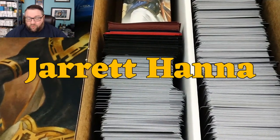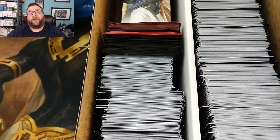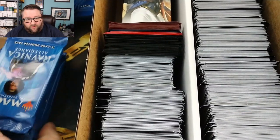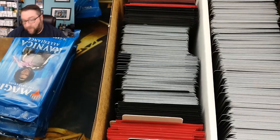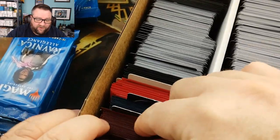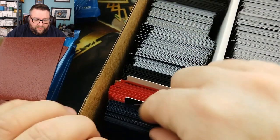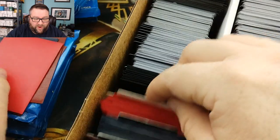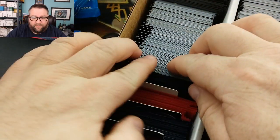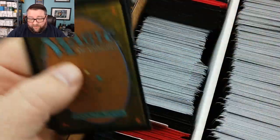We're going to start off with Jared Hannah — Jared Hannah, everybody! Thank you very much for being a patron. He is on our booster box tier, so he gets that stack of packs right there. We're going to go ahead and grab him — my desk isn't long enough — we're going to pull two rares out of here for him. Then he's going to get a common or uncommon worth at least a buck, a random foil, and then a random foil basic.